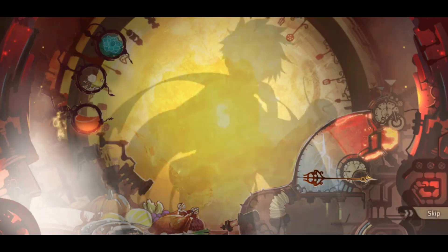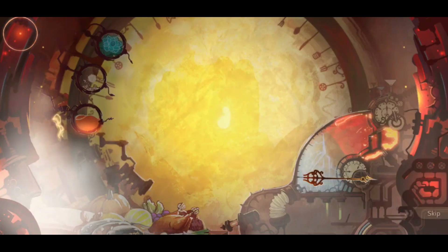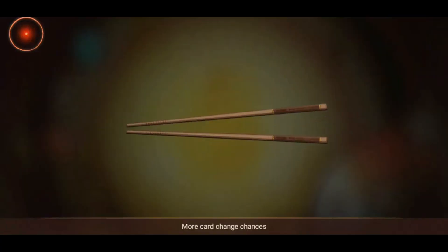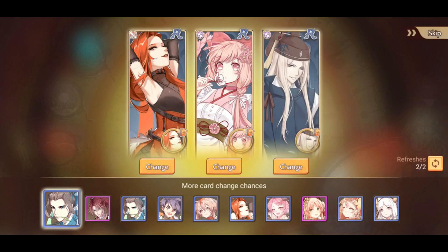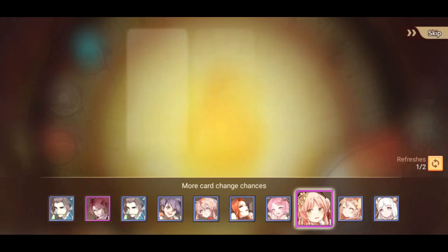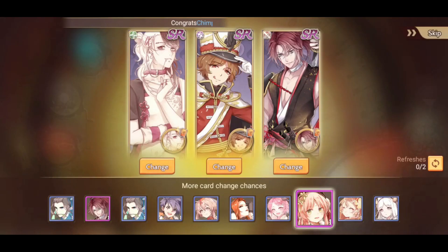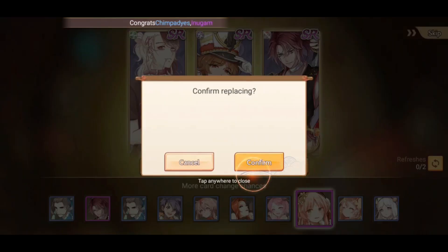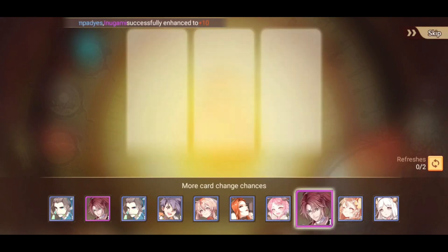Got one SR - I'm going to keep that. Labokanji - that's not bad, though I do have a 5-star of her now so let's switch her out. Let's refresh - I just want that guy. Let's refresh again. We got him. And done. Sweet.